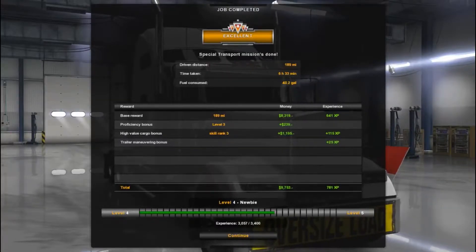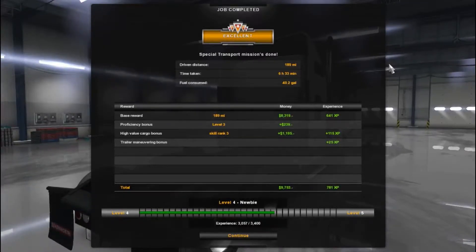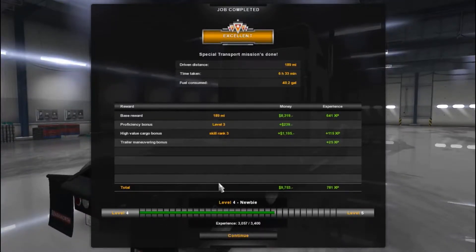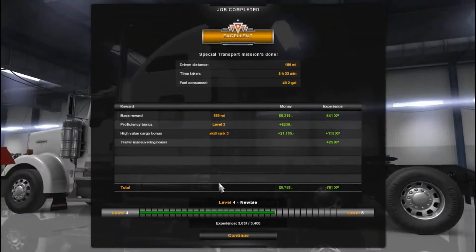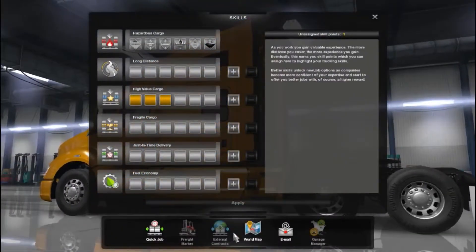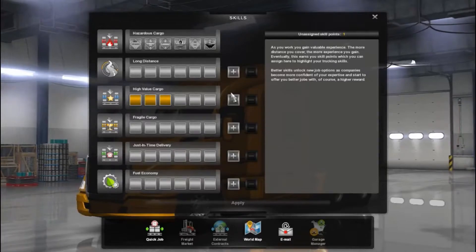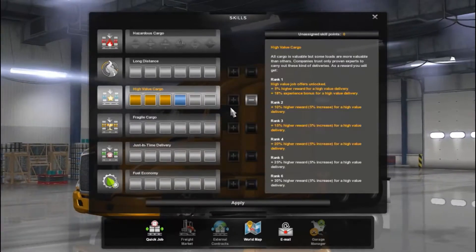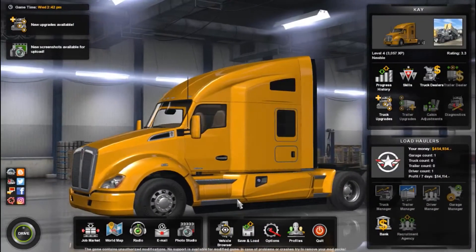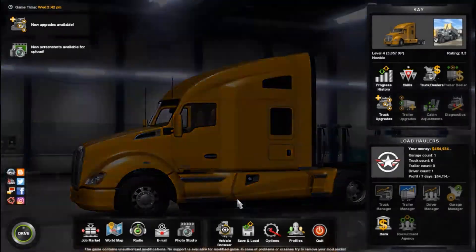We did 189 miles, it took us 6 hours and 33 minutes, we consumed 40.2 gallons. We are still level 4 newbie but we got $9,753 out of it. We did not get any damage — which is good, because I did not hit that guardrail. I'm going to apply that skill point. And that is going to be it for this video everybody — I hope you guys enjoyed it. If you did, please leave a like, don't forget to hit the subscribe button, and I will see you guys next time.